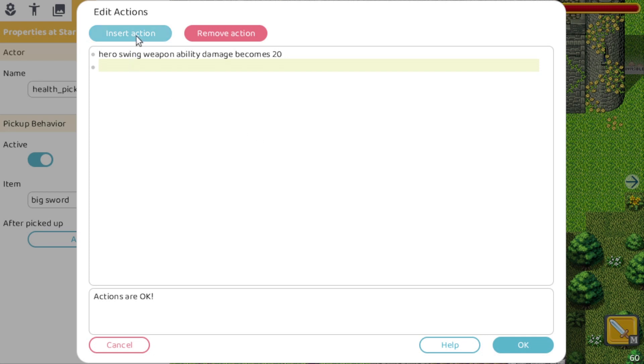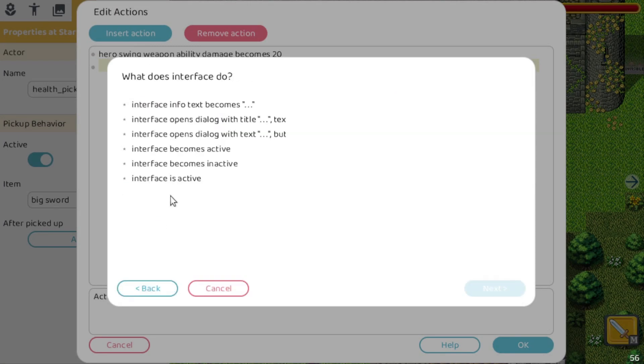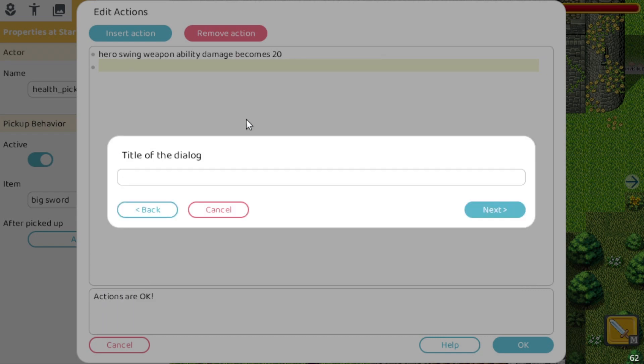Which is if we go to interface, I added two new actions here — but note that these ones are premium specific, so you will need the premium version to use them. The first one will show a dialogue with a specific title. The second one also shows a dialogue but without a title — it's just a text, a button, and an icon. So let me select the one with the title.